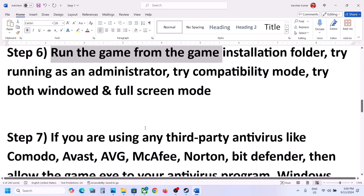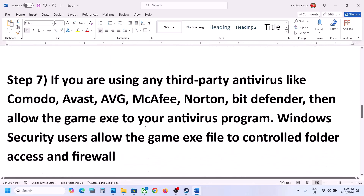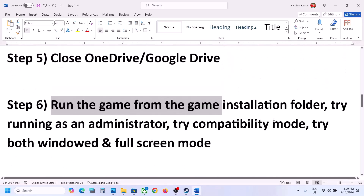The next step: you can also try window mode in settings. Open the settings file and select window mode and then check.